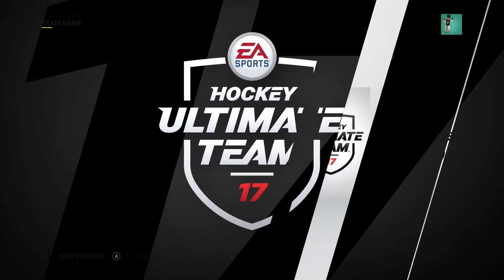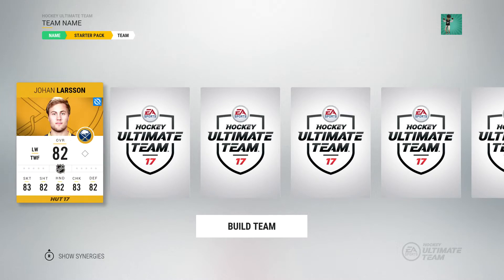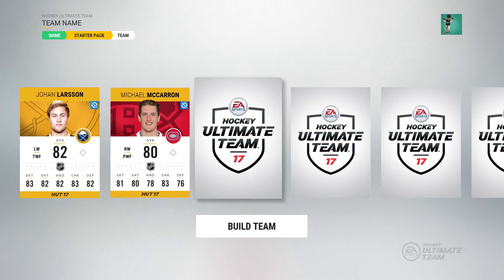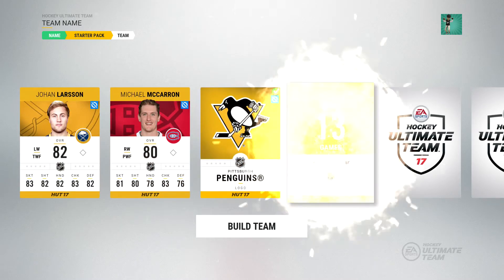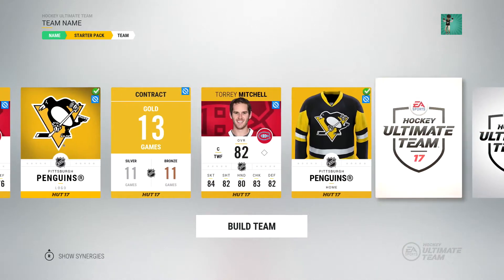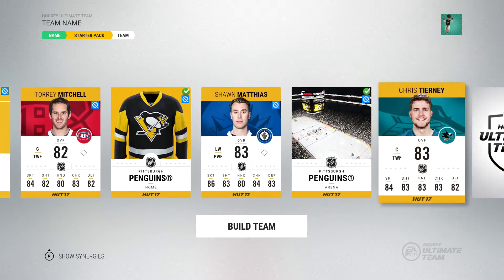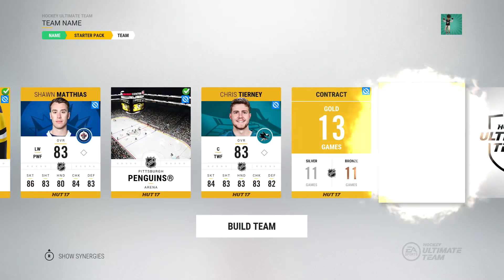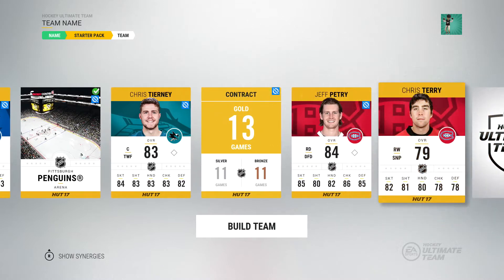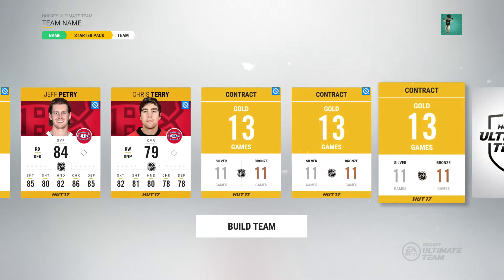We're going to open our very first pack and see what sort of starter team we get. We have Johan Larsson, McCarron, and the Penguins jersey — I'm going to probably pick up a couple of non-rare Penguins. The interesting thing I'm seeing from this pack so far is there are absolutely no bronze and silver players, unlike years gone by. So it looks like we're going to start with a gold team straight away, which is weird.